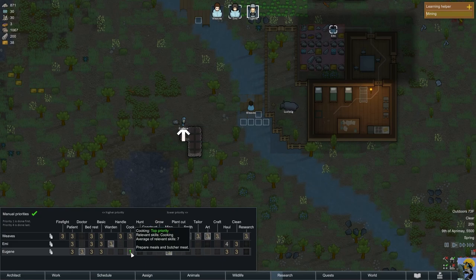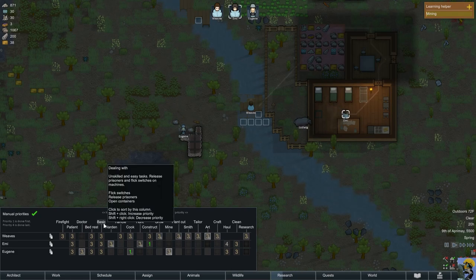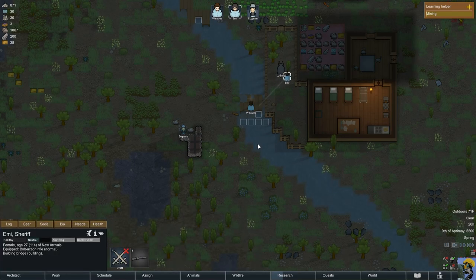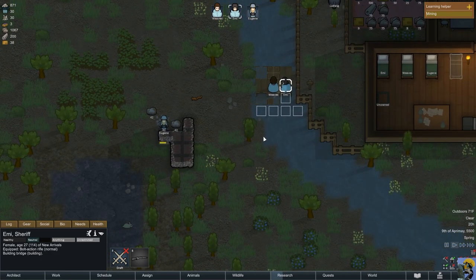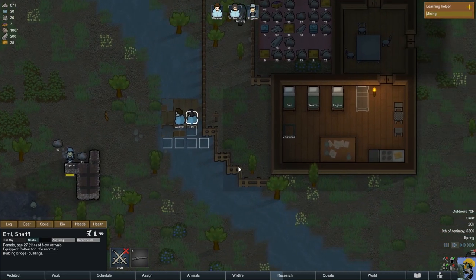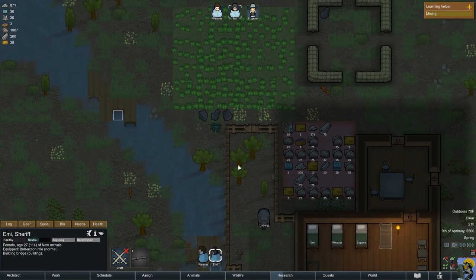I'm going to tell Eugene to cook and prioritize that, and see if he changes his priorities. Emi, what are you up to now? She is building, finally. Maybe it just takes a while for the commands to register. These bridges should help us out.